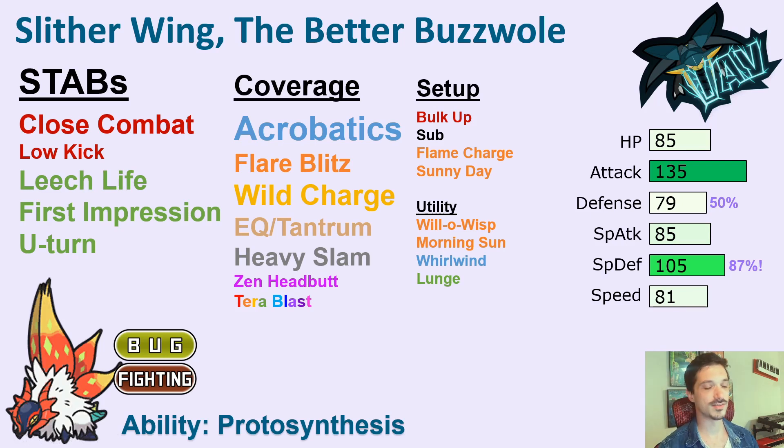The Paradox mons all have one of two abilities where you meet a condition and then their highest attack stat is boosted 30%. That condition is either Sun for Slitherwing and others, or for the other seven mons, it's Electric Terrain. You set up that condition and then you can add 30% on top of its already really high attack stat, or 30% on top of its really high special defense stat. The really nice thing about having all high stats is that depending on how you build this guy out each week, it's going to either be really strong, really bulky, or a little bit of both. And so normally you need either Sun or Electric Terrain to set up that Protosynthesis Boosting ability, but there also is a new item, the Booster Energy, which means you don't need Sun or Electric Terrain — you just immediately get that boost.